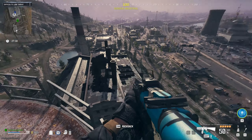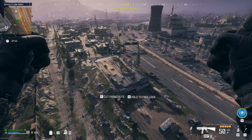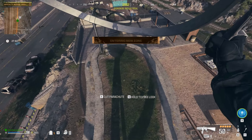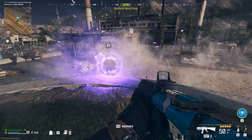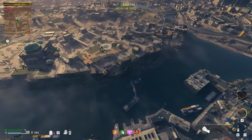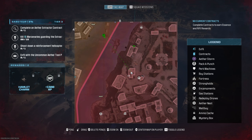In I3 we get the Deadshot Daiquiri. I'm not sure about the difference on PC — let me know if controller feels different. Go to this graveyard and you're gonna see a little hole — that's the grenade hole. Throw a grenade through there; it can be a Semtex or a frag. If you miss, there's an ammo box nearby to refill. And boom — Deadshot Daiquiri!